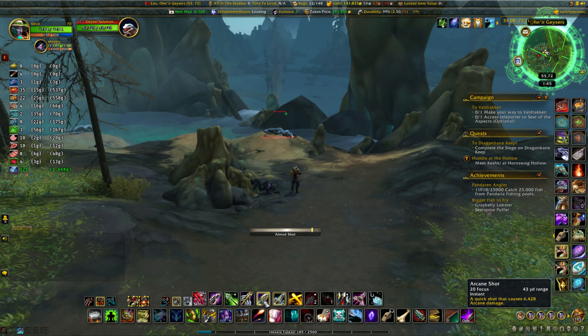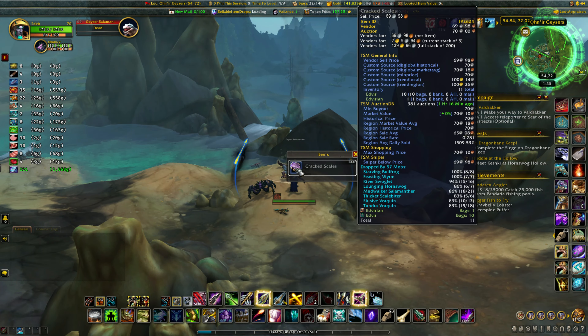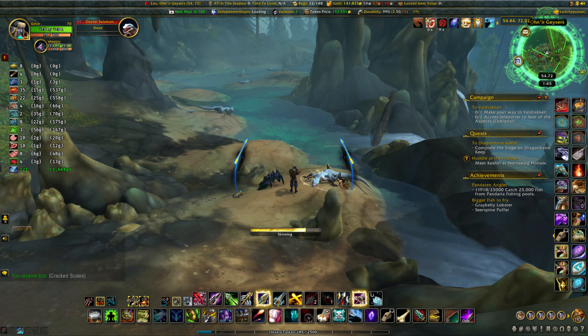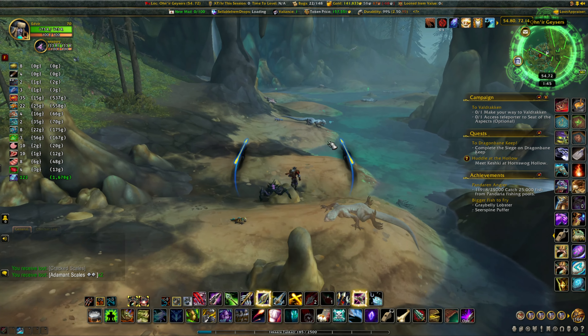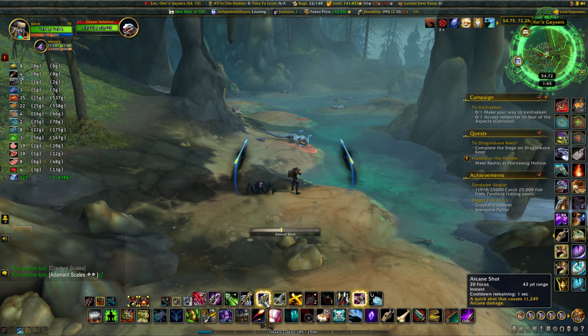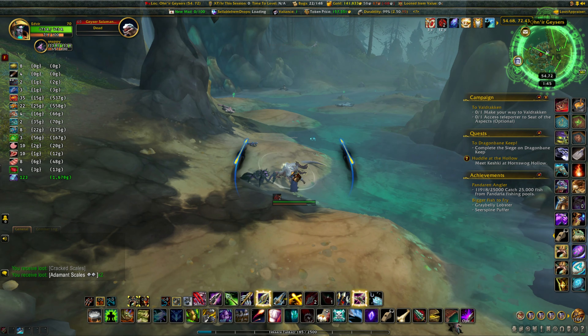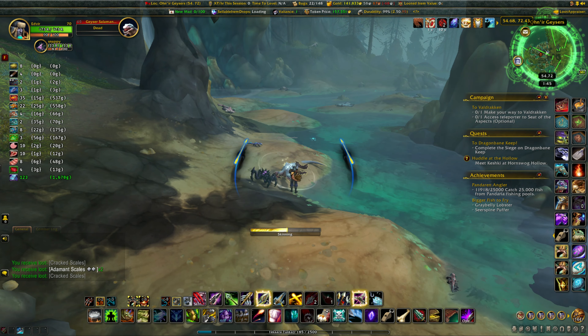What you're going to do is just go through and kill these guys and skin them. You're going to get the Adamant scales, which unfortunately — as with all the scales in past expansions — are not selling all that great on the auction house.